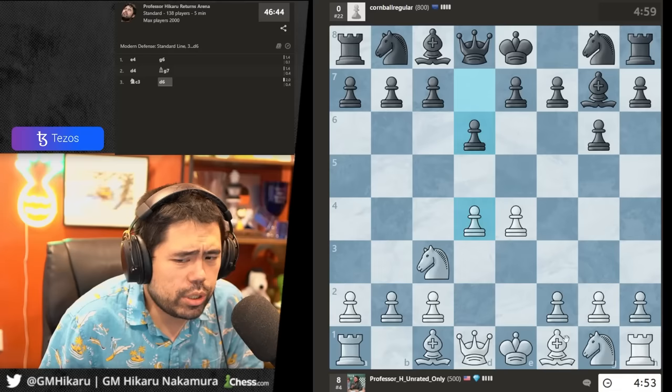He goes rook a1 — I'll play knight c3 here. He goes h3 — I'm going to play bishop d5.